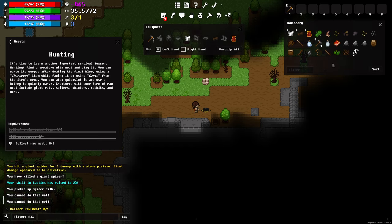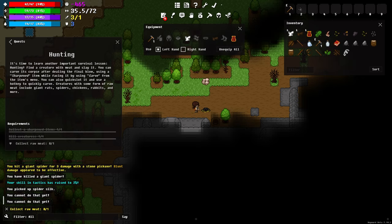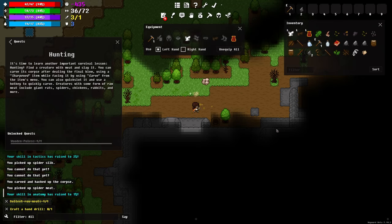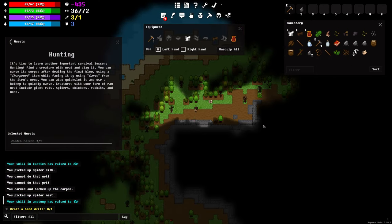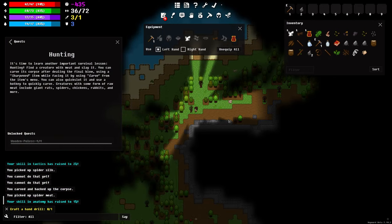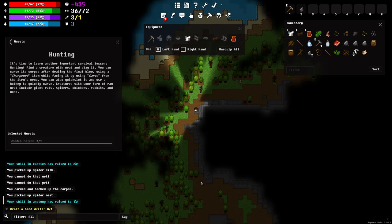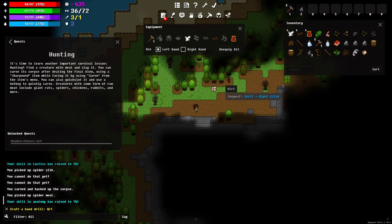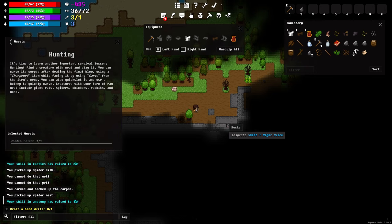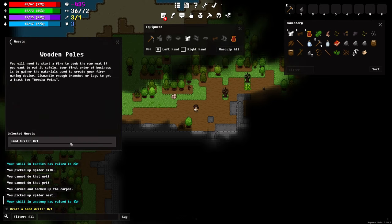Now it wants me to carve it up, so I'm going to put the sharp rock into my quick slots and press it to carve up the creature. As I walk around too there are mushrooms around here, some other plants, and I think I just saw some corn down there. I won't go too much into that right now — I'll just walk through the quests to start with.